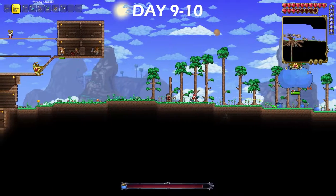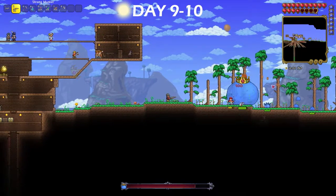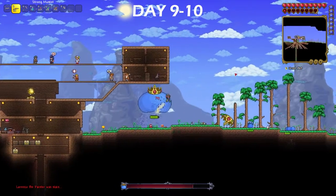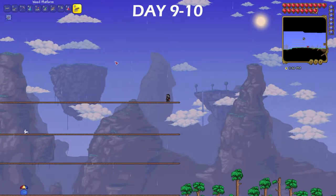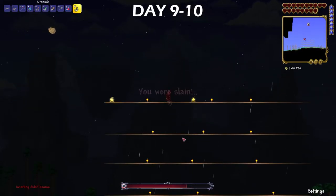The next morning, I spawned the King Slime again just to try making a little extra money, and I also tried to use him to kill the painter to get the paintball gun from him, but it obviously didn't work. Afterwards, I finished the Eye of Cthulhu arena and ended up fighting him, but I ended up dying to fall damage. So I tried again the next night and ended up beating him, which was honestly super duper easy.